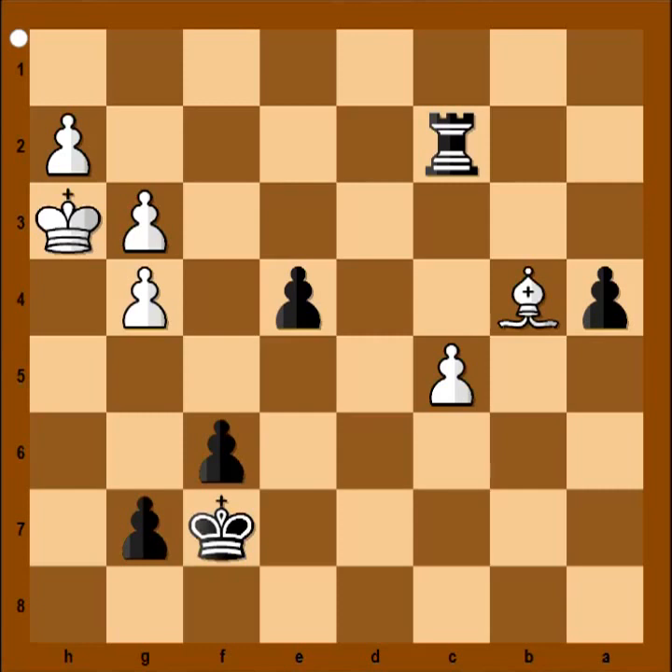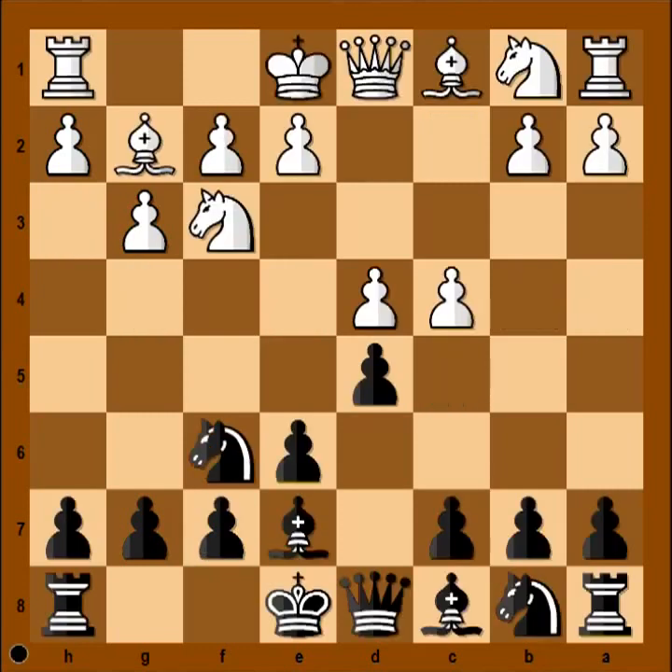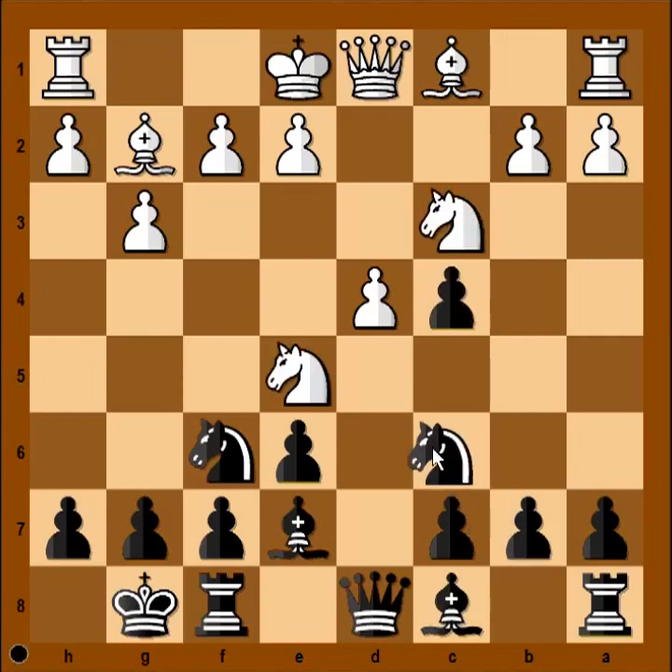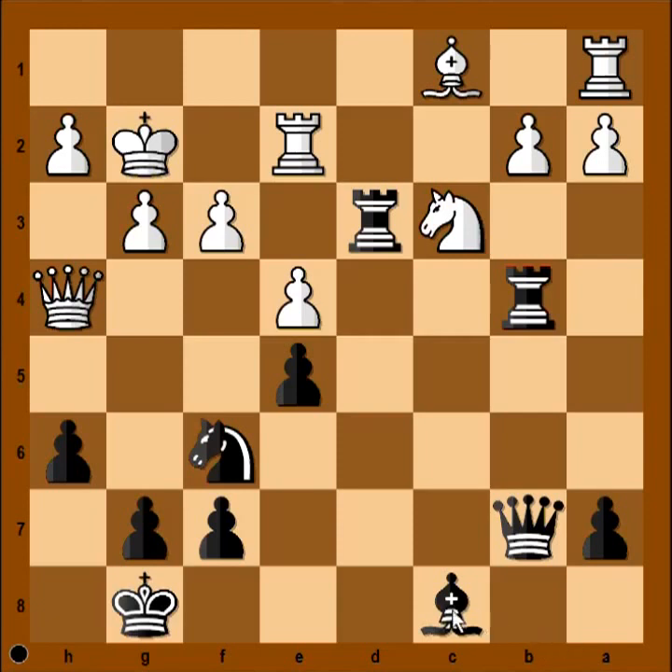Let's go back to move 5 and 7. At move 5, black castled — black decided to take care of king safety first, and only later to take the pawn on c4. And then at move 7, knight to c6 was played. This is a much better move than what it looks like at first. And then at move 20, bishop to g4 — this is the most beautiful move of the game. Brilliant. I hope you enjoyed watching this video. I wish you good luck with your chess. Bye for now.